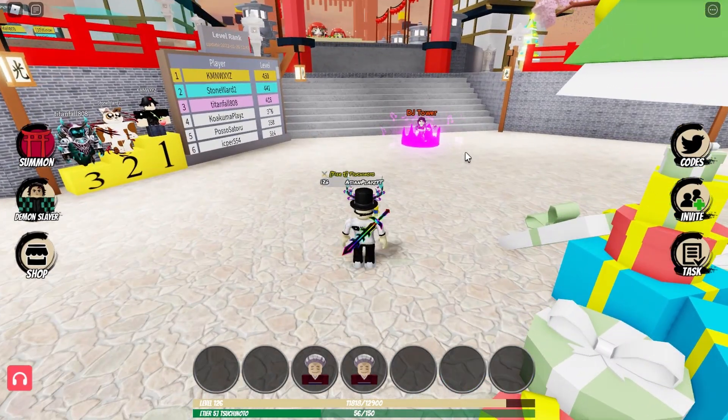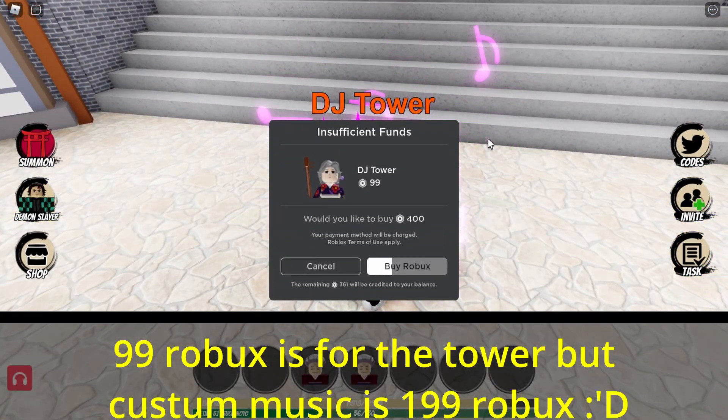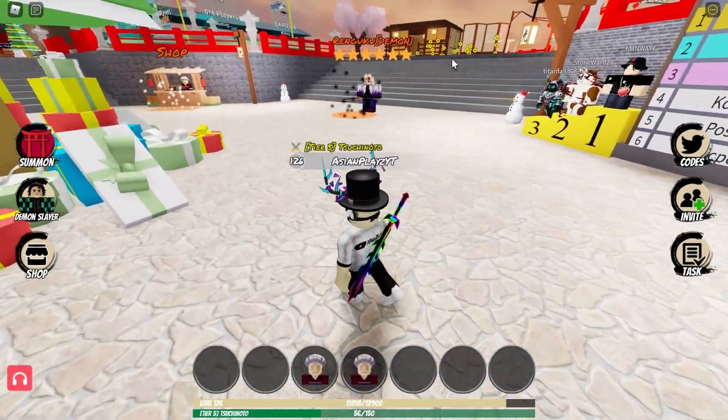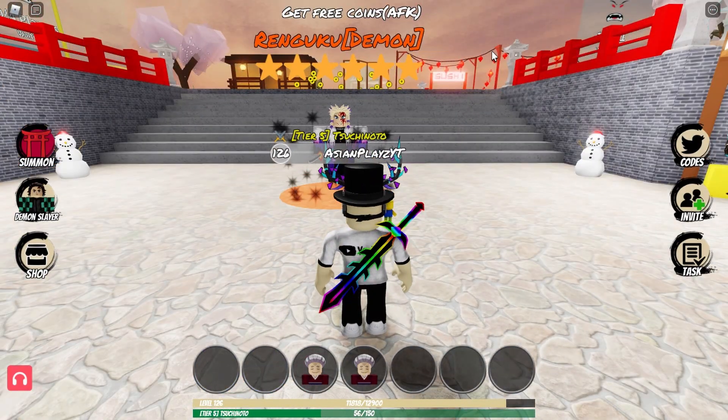You also have the DJ Tower, which will cost you 99 Robux if you want custom music on your own DJ in the game. If you don't want custom music, don't spend the 99 Robux. The main point of this video is this dude right here — Rankoku Demon 6-star.